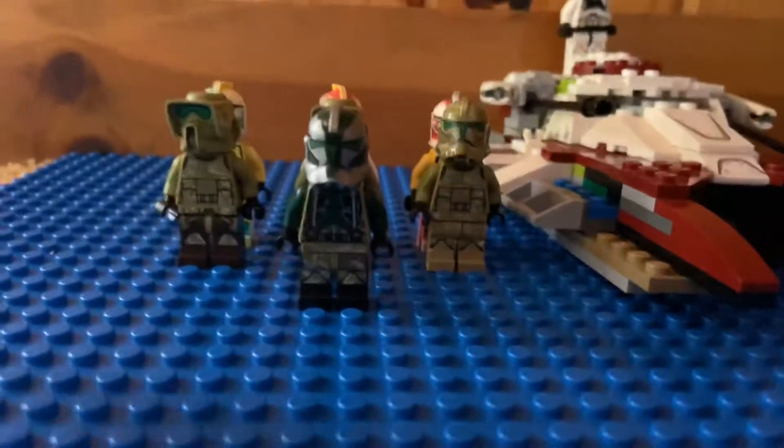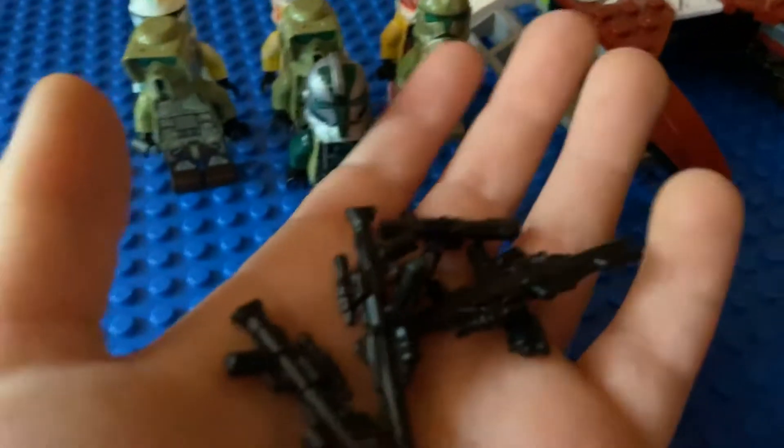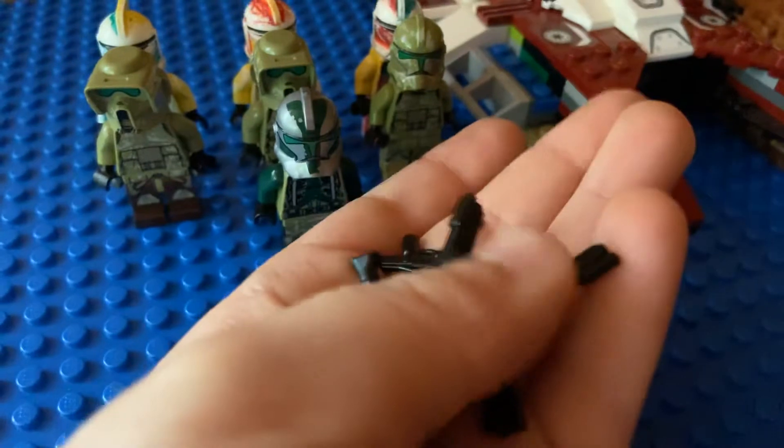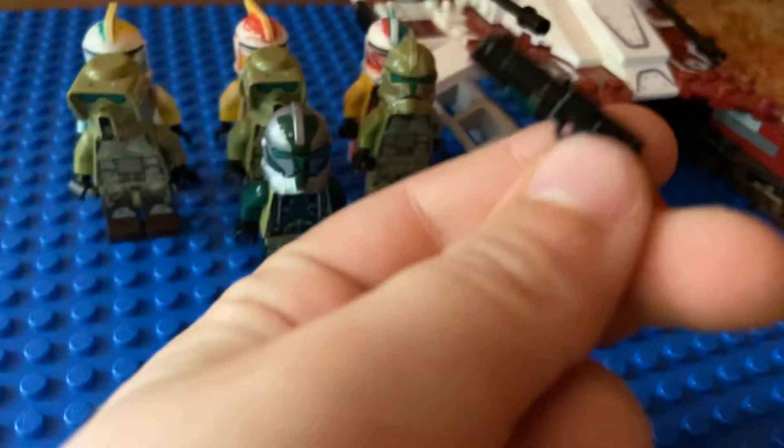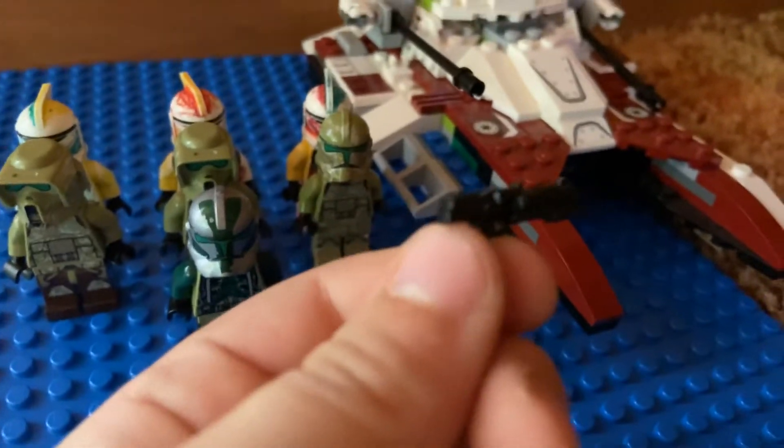Now I'm going to try to do the best I can on unboxing. Hold on, I'm just going to set the camera here. So I got all the guns here. We have scopes on the DC-15s, and the DC-15Cs I think just have iron sights, as usual. But yeah, so that's what I got.